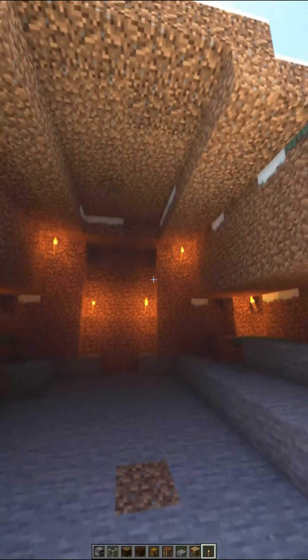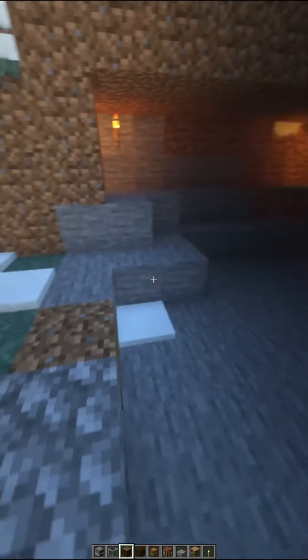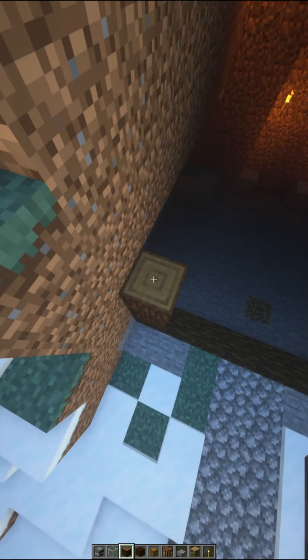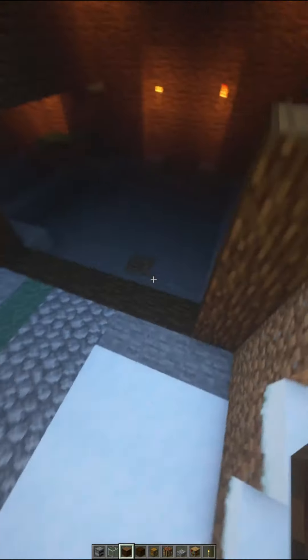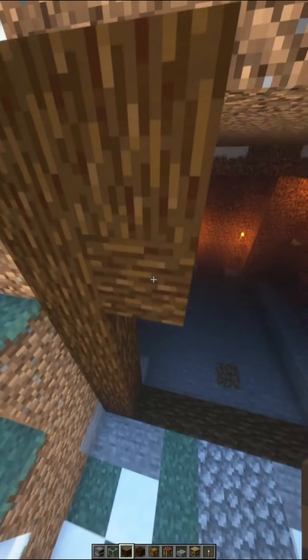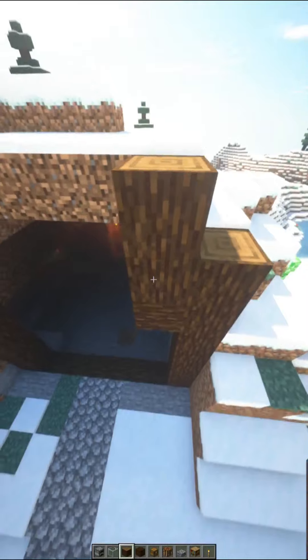First off, you want to go along the bottom and make sure you only see six available on the logs on the outside. Now you want to go up a little bit — I'm not sure the exact height, but go up on both sides. I'm checking if there's six blocks. I actually made a mistake here — you want to do this one block lower.